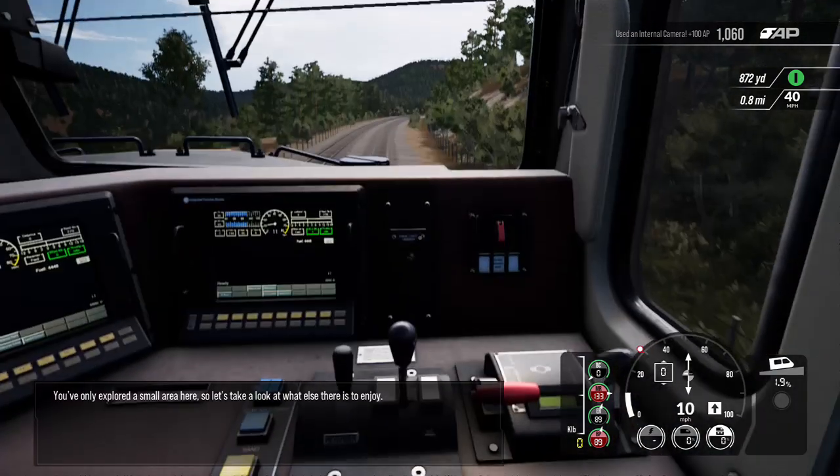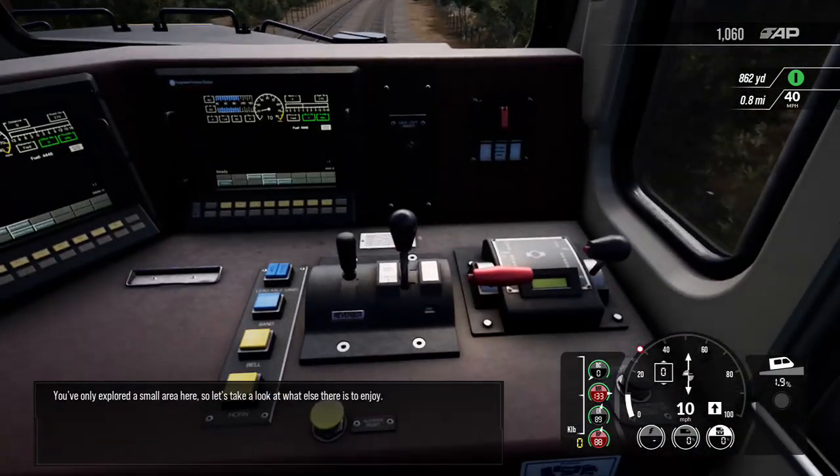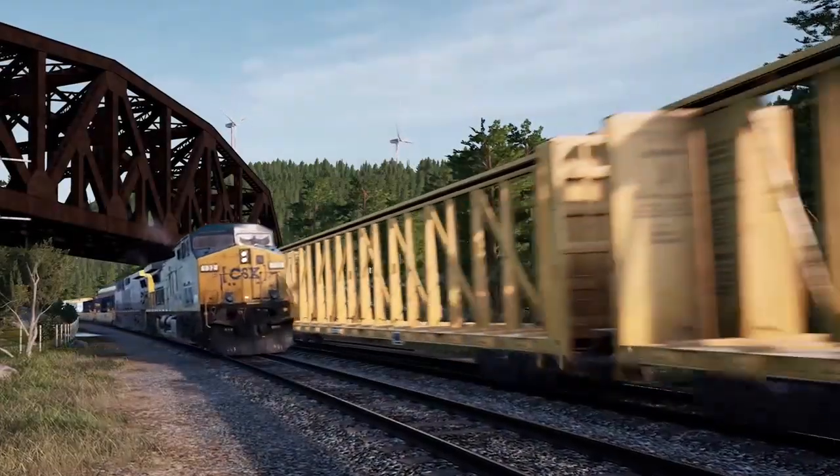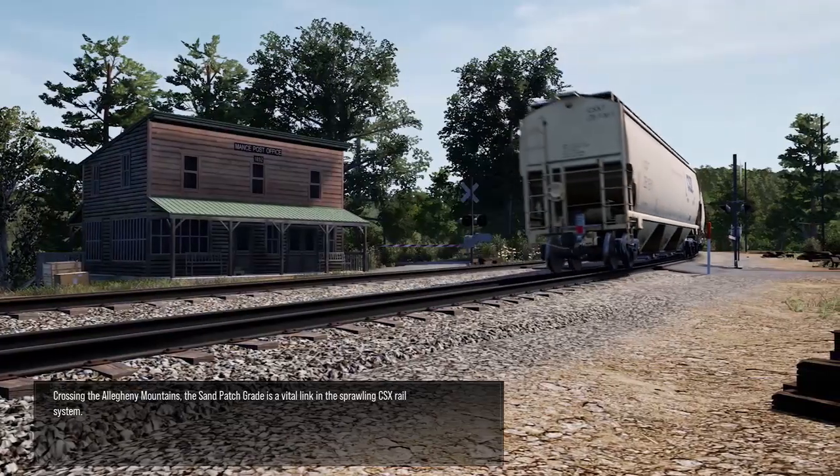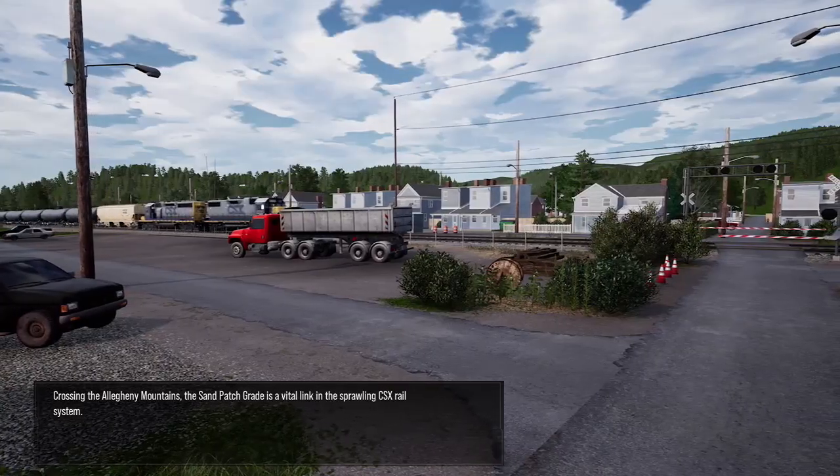You've only explored a small area here, so let's take a look at what else there is to enjoy. Welcome to Pennsylvania. Crossing the Allegheny Mountains, the Sand Patch Grade is a vital link in the sprawling CSX rail system.